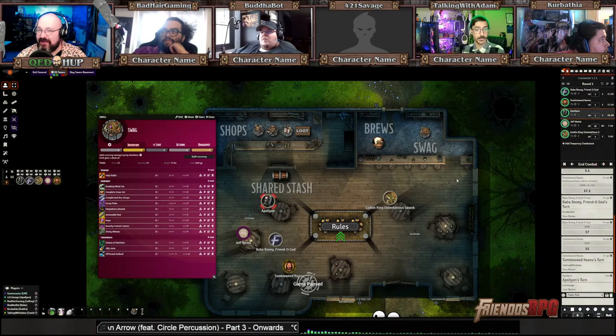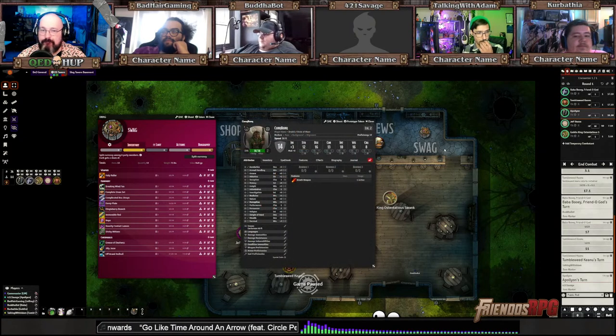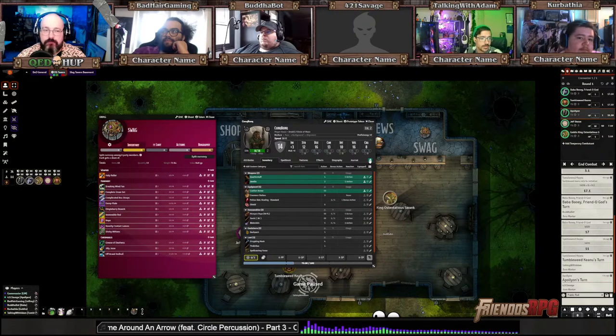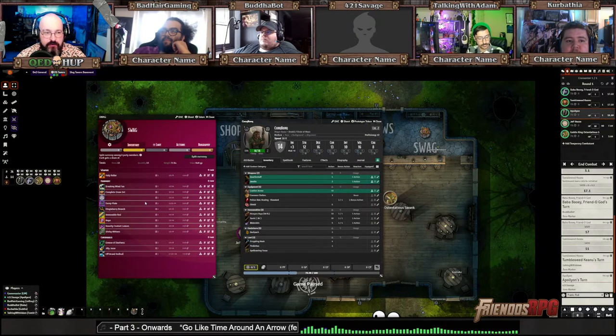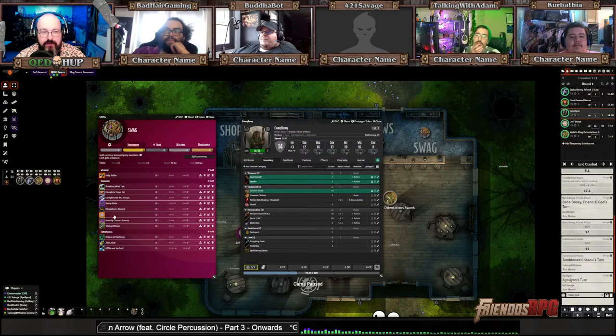Apollyon, if I just take the immovable rod. Sure. I gotta find a good name for that one — if anyone knows a good name for the immovable rod, let me know. I'll drag it over. Do you want me to drag it over for you? I just dragged it over — you got it. Feel free to drag it right onto your character sheet if you want. We'll get rid of it there. The Anchored Anchor — the anchored anchor! Oh, I could make it a nautical thing.